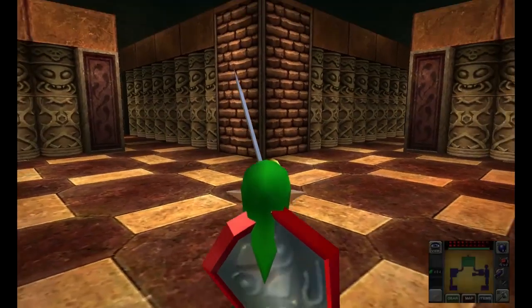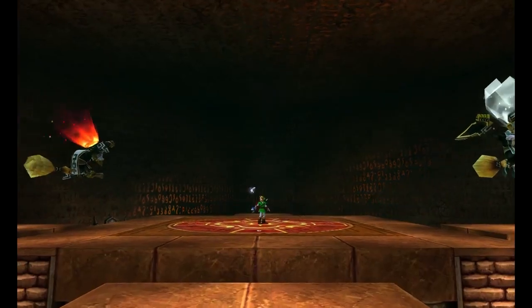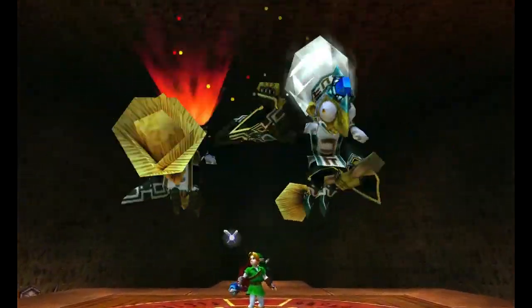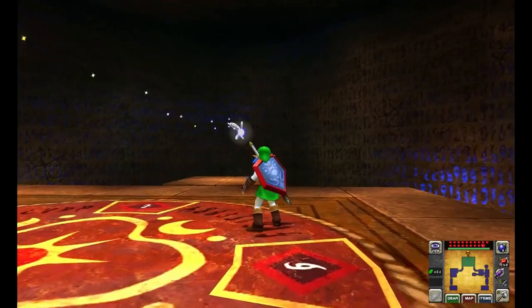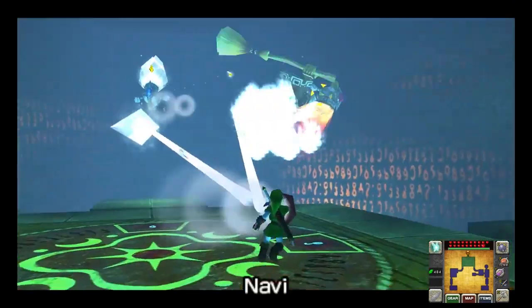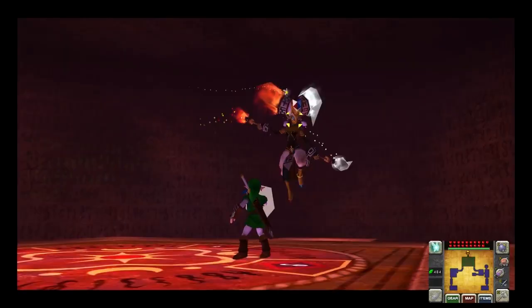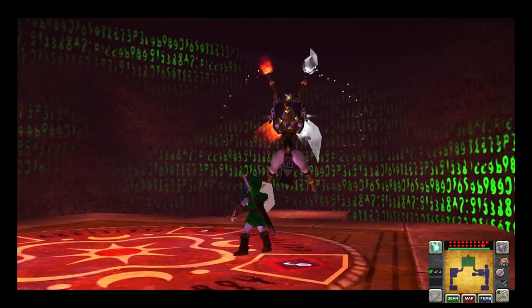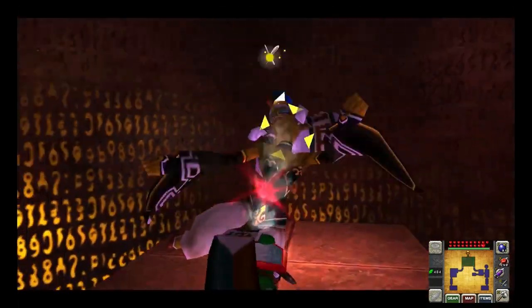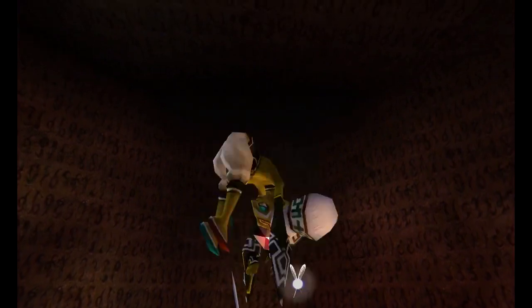You enter the end of the Spirit Temple and see a tall platform you can climb up to. You end up encountering the twin Twinrova sisters, Koume and Kotake, where one has ice magic and the other has fire. In order to beat them, you have to use the mirror shield to reflect their magic attacks at the opposite element. After a few hits, the two fuse together to form Twinrova. Now you have to absorb energy from the same element three times and send it back at her, making her open for attacks. Do that a few times and she's down for the count. An awesome boss, but still not number one.